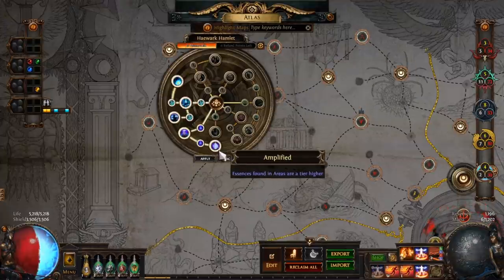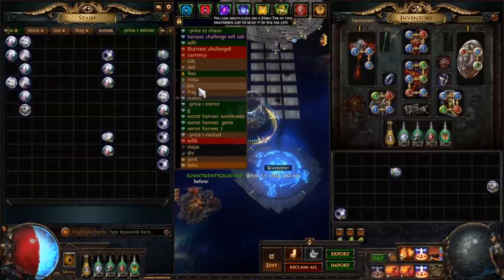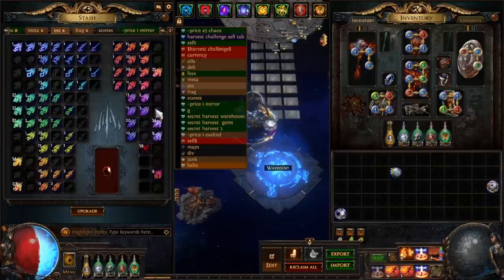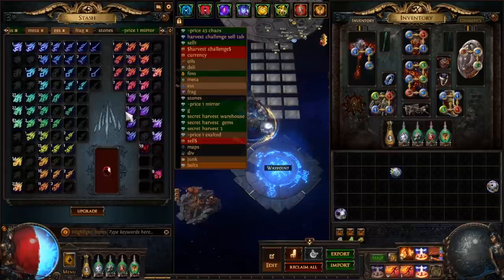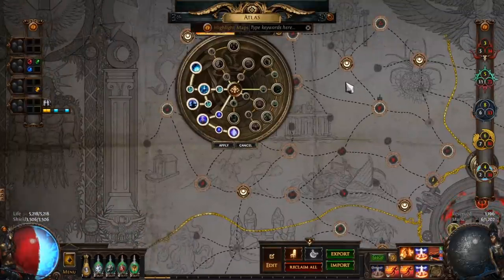I prefer essence because even if you stock up on bad essences like deafenings — anguish and torment — I can always re-roll these through Harvest via a tier three seed into something like spites, which are nearly 20 chaos now. That's what you would do for the first natural farming method. You get Harvest with this passive once in every six maps on average.